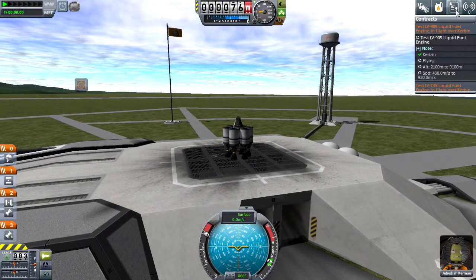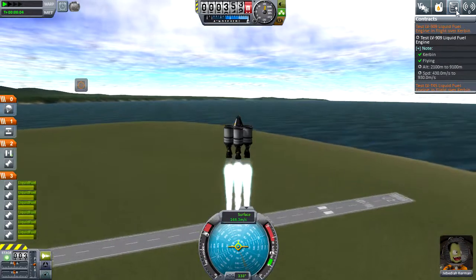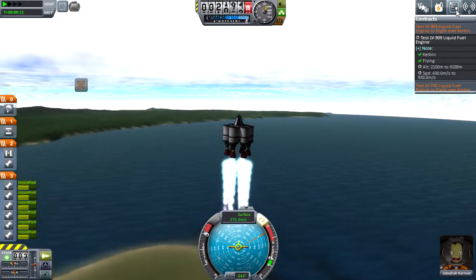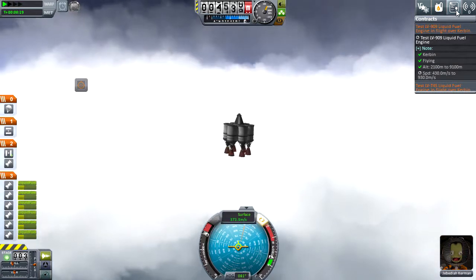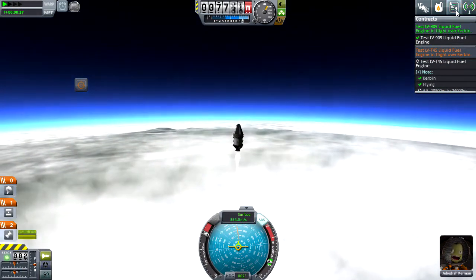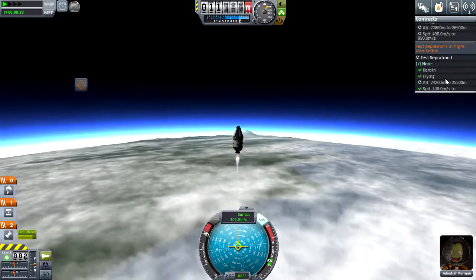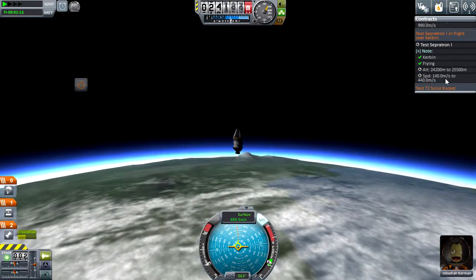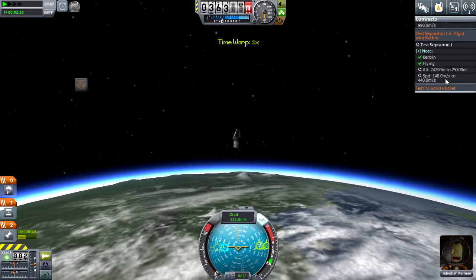Now I'm going to try another attempt to get my liquid rocket test in. I've also got a Seperatron 1 set up I want to try for — figured between the two I would get something. As we go up we can see everything stacked into place, just waiting on one last parameter. There we go. Now we're looking to establish the Seperatron test, but we can never seem to get speed and altitude to line up completely, which is something that will have to be tweaked later.